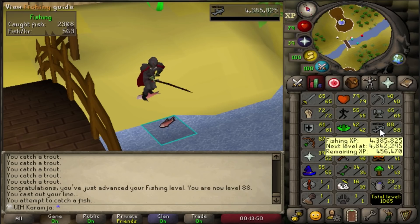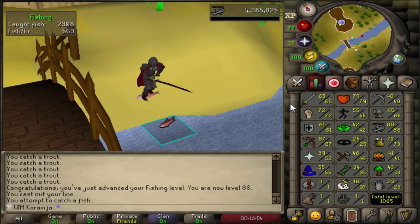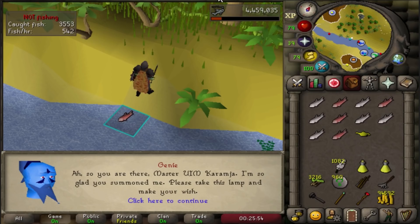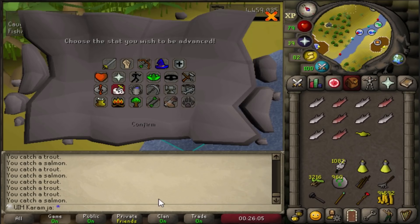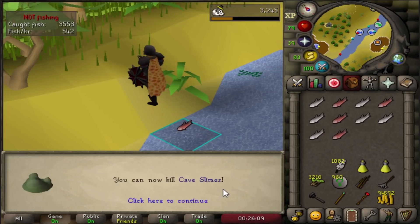88 fishing guys - that is pretty insane. That's the second XP random of the day. We got one really early and right at the end of the day, another lamp. Put it on Slayer and this will actually get me a level. 17 Slayer. Making some really good progress. Cave slimes unlocked.